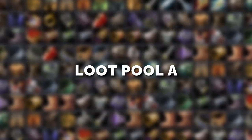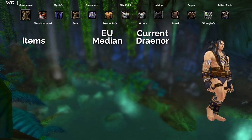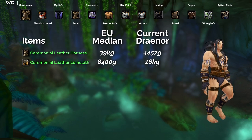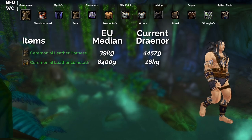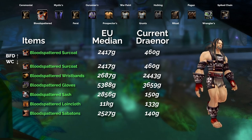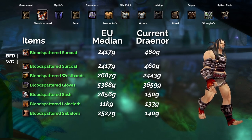Let's jump into the items. Looking at the items, we have the different sets along the top of the screen, the items, the EU medium price, and the current Draenor price. Our first set is the Ceremonial Leather set — only two of these items drop inside Wailing Caverns, the rest drop outside but not in BFD or another dungeon. Then onto the Blood Spattered set: the chest drops in both BFD and Wailing Caverns, and the rest all drop just in Wailing Caverns.